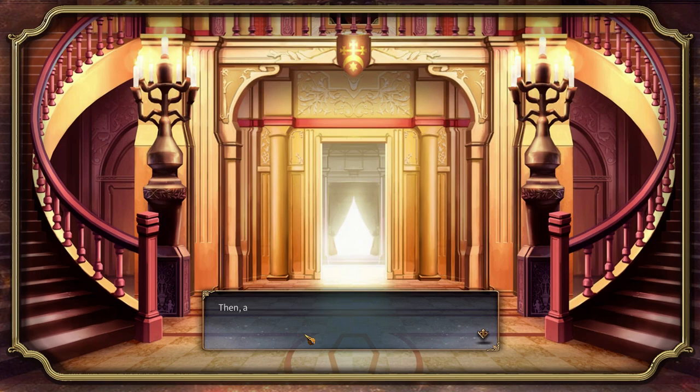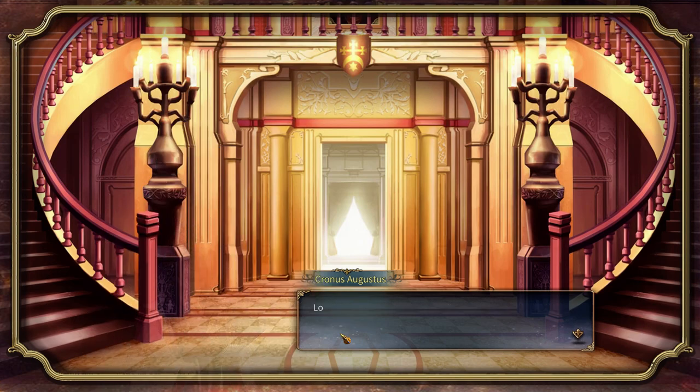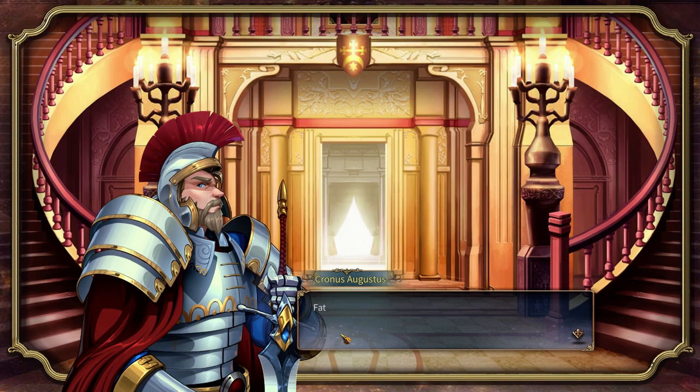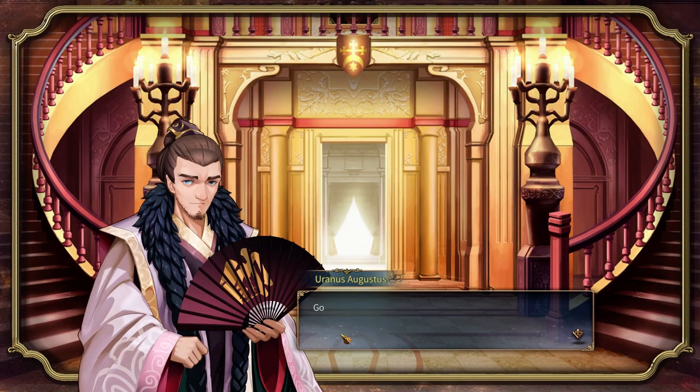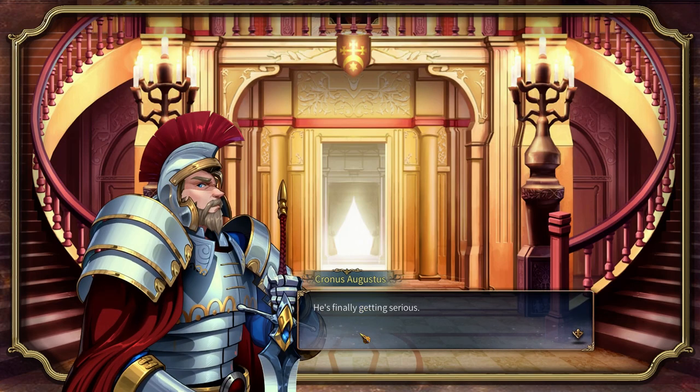Each faction gets an opening cutscene, which is a pretty cool thing. It's a great way to introduce the world to us and to understand why the characters are there and what their purpose is. Honestly though, this is really all each faction gets in terms of pure cutscenes from what I've seen. There are dialogue scenes, but I wish there were more cutscenes of this style throughout the gameplay.